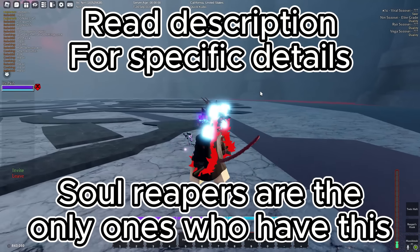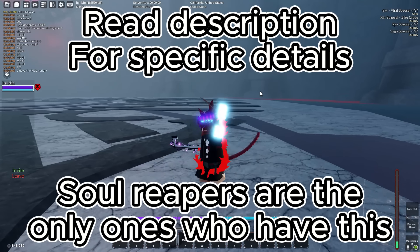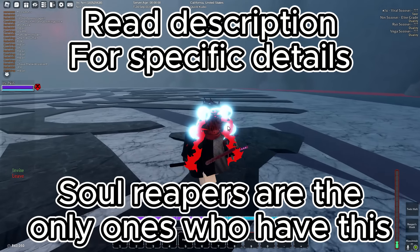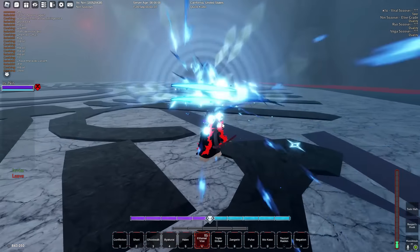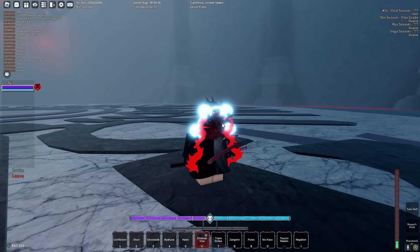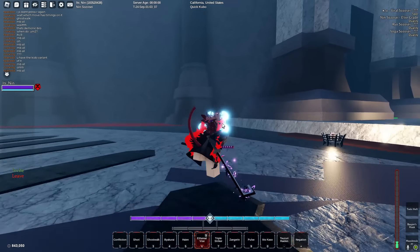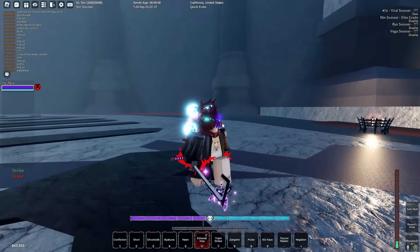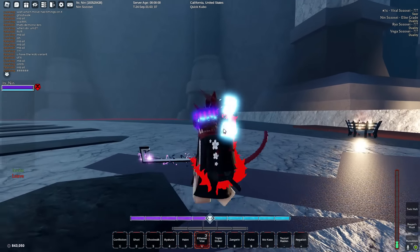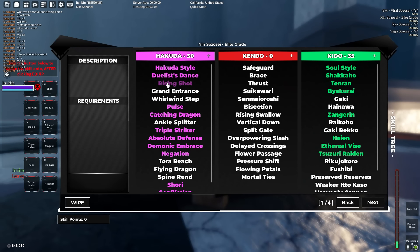Type Soul just dropped a new update and it came with some new hybrid skills — they're called Ghost Walk and Etherevize. Here's where Ghost Walk gets interesting: it has two different versions depending on how many stats you have. It changes based on whether you have 35 hakata or 35 keto.